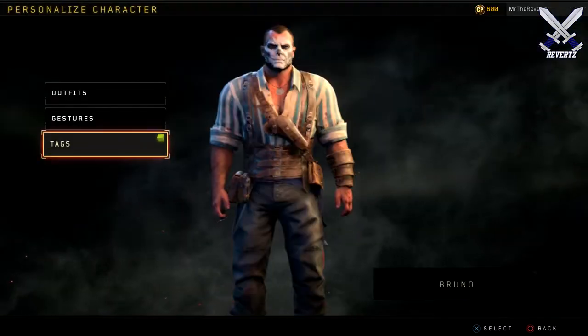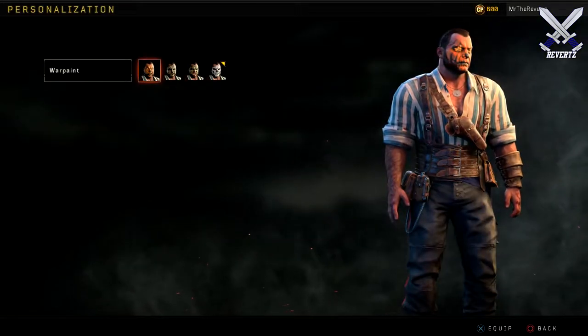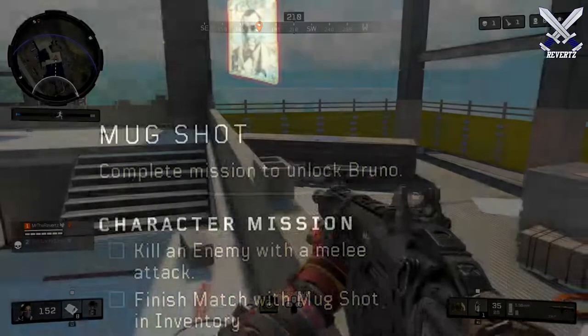I'm going to be making videos on how to unlock all of these characters and give you guys some tips, so be on the lookout for those. But for Bruno, his challenge is going to be on screen for you guys and it's going to be a little bit difficult. It may take a few games to accomplish his character mission. First and foremost, you need to find the mugshot item, which can be found in supply chests.